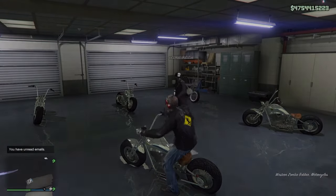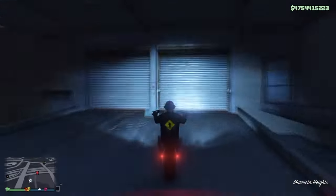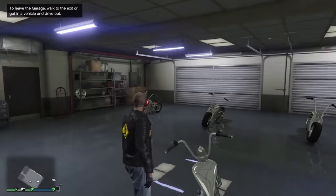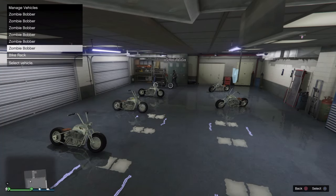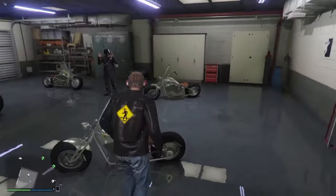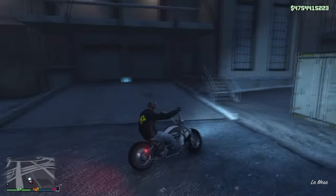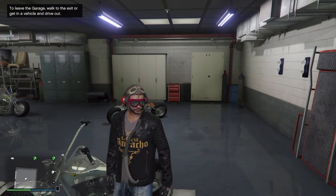You're basically making just under $200,000 per vehicle, so this garage is gonna net you close to a million bucks — a pretty sweet deal, especially how quickly you'll be able to pull this off. We now have five fully customized Western Zombie Choppers with only one more to go. Once I swap these two over, drive out one more time, and drive back in, I'm gonna take one at random and head on over to Los Santos Customs to sell it, so you can see that they are sellable.